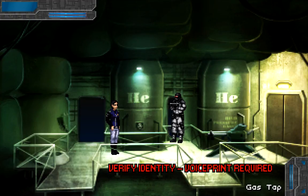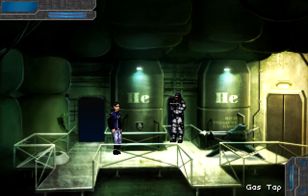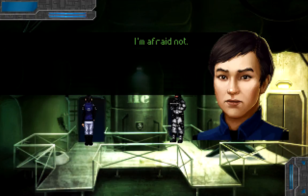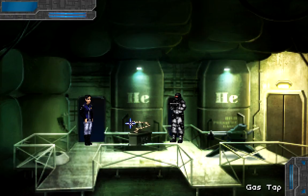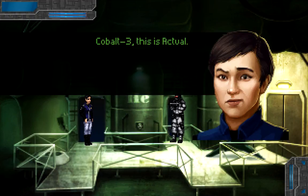Verify identity — voice print required. Nope, that's still no good. So, fun with helium. Now then — it's not the best plan. I think we need to move him. Total three, this is actual — do you copy? Over. Copy, Cobalt three, standing by.